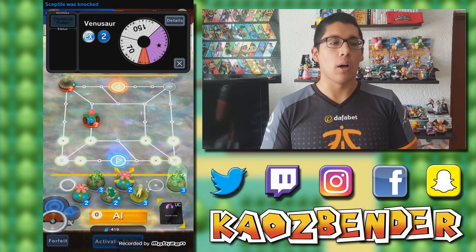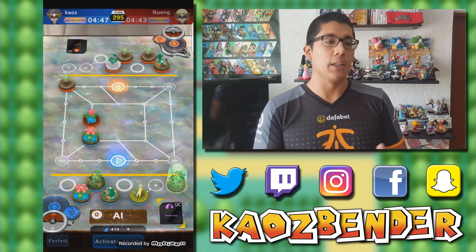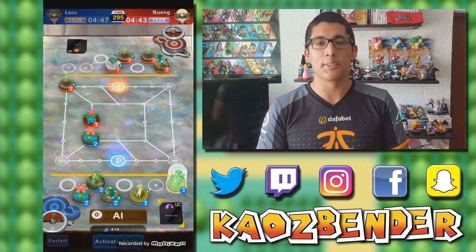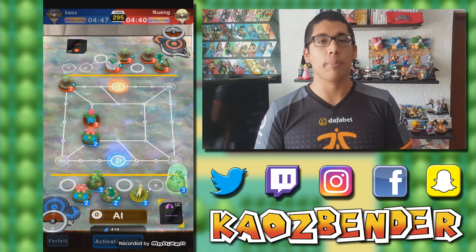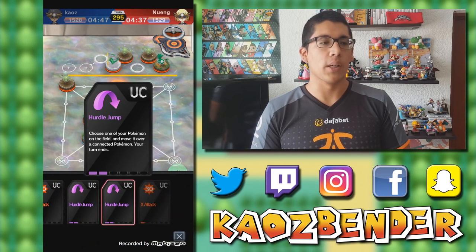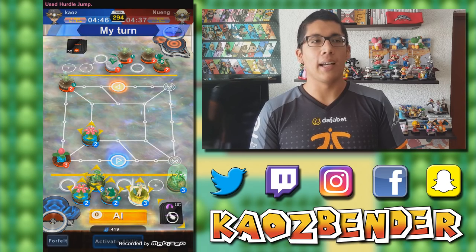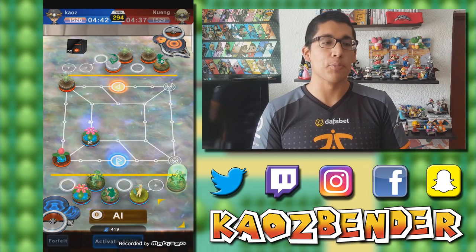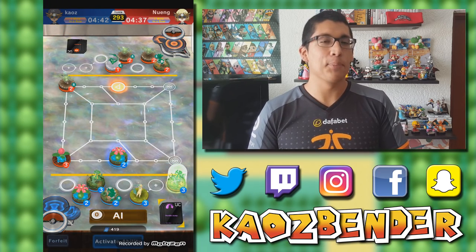I decide to block the Ivysaur — I don't really want him to threaten the game. If he moves up to my Entry Point and I don't have anything, that's pretty much game over. I decide to block with Venusaur because it's a really nice matchup. He decides to use a Hurdle Jump of his own. He's threatening the game right there, and I don't really have any means to get to my Entry Point other than Gold Block, so he makes me use that plate. Kind of in a tight position right now.